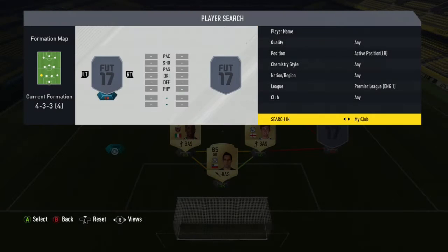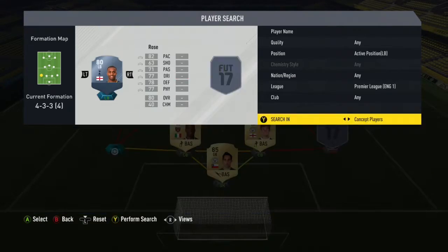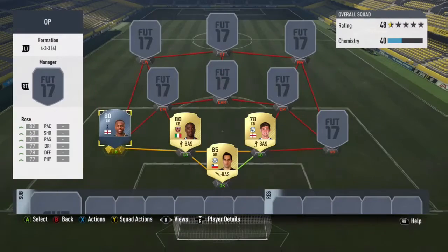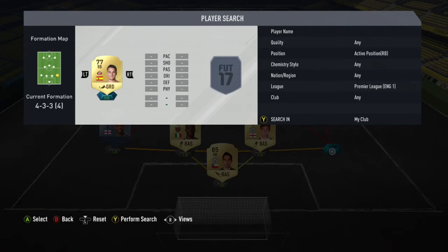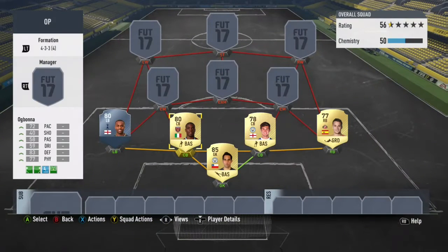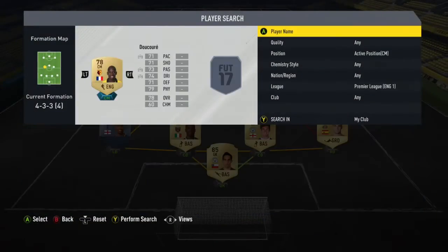In left back we go with Danny Rose - absolutely brilliant left back, one of the best on the game in my opinion. He's fast and strong and gets a lot of things done at the back. In right back we go with Mané, who is also one of the best right backs on the game for his price. I think the best right back on the game is Kyle Walker but Mané is absolutely brilliant for his price.